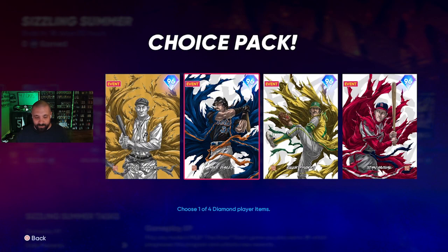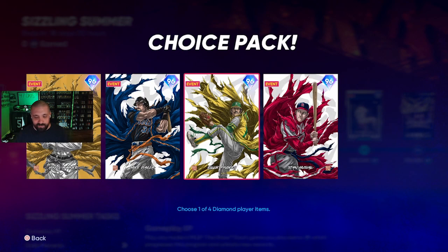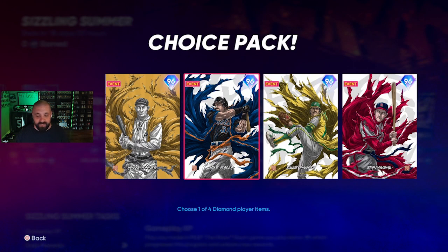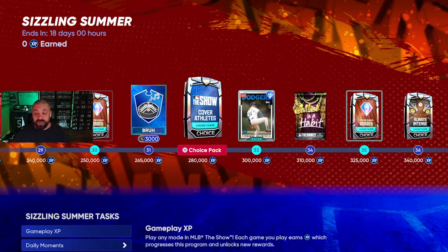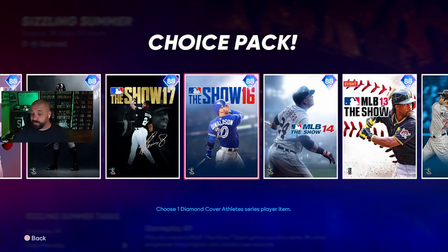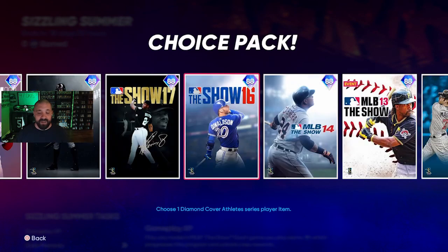On first glance I'd probably go Wagner and Stan the Man — Rollie Fingers and Piazza are good but the cards on the ends of the pack are the better choices. You'll be able to get two out of the four. There's also a Cover Athletes pack, which is great if you're chasing the George Brett collection — I'm a couple short so this will definitely help.